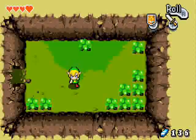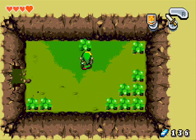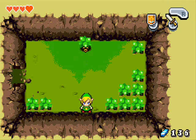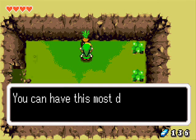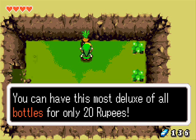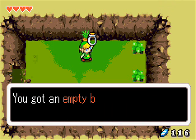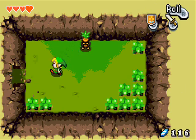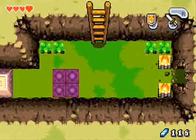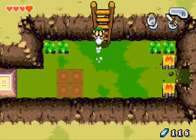Bomb this wall and come in, then equip your shield and deflect the Deku Scrub's shot back at him. When you get him he says he'll make it up to you by selling the most deluxe of all bottles for twenty rupees. We'll need a bottle later eventually, so why not buy it now? We got an empty bottle, and he's all happy he got twenty rupees for it — which I wouldn't be happy with. I'd have tried to sell it for more.